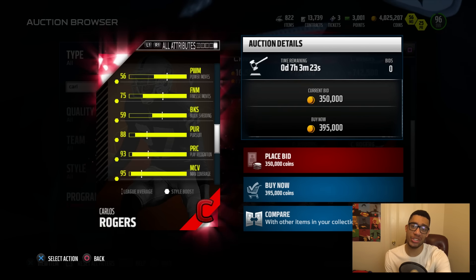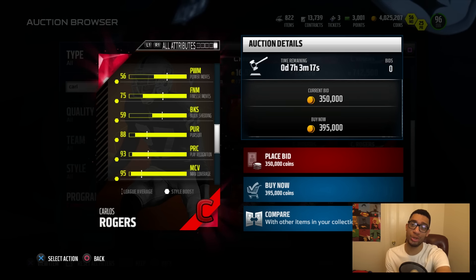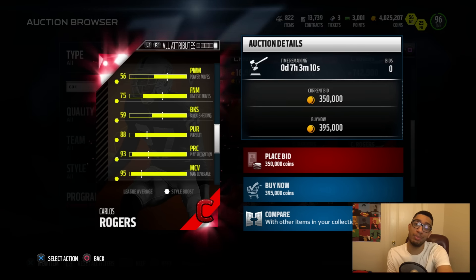Rogers is one of the better run support cornerbacks in the game. 75 finesse move — that's crucial, especially for dudes that like to put tight ends in to block the extra people. That's really important.